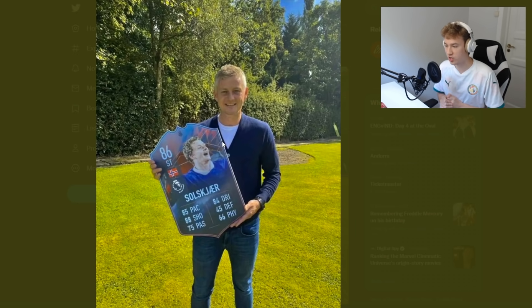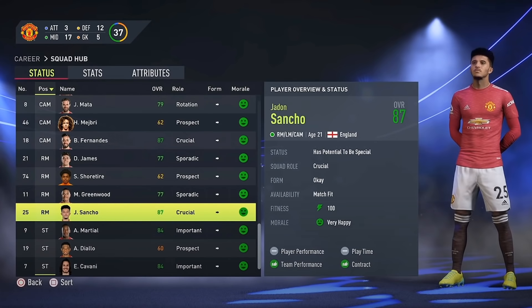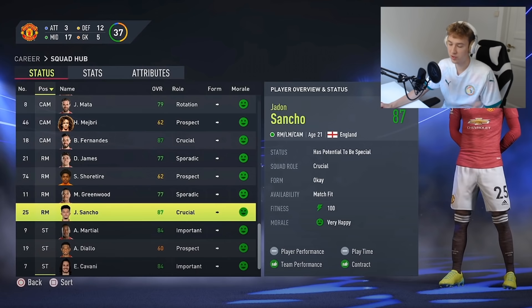Here we have the official Ole Gunnar Solskjaer rating in FIFA 22. We can also take a look at another brand new face update in the game — that is Jadon Sancho. You can see him right here with a brand new face update. Of course, a brand new club as well, having just moved to Manchester United. He has a brand new face update, a brand new hairstyle, and his face and beard have changed a bit. There we have Jadon Sancho with his new kit number as well — 25. A lot of brand new face updates in FIFA 22 this year, which is always nice to see.